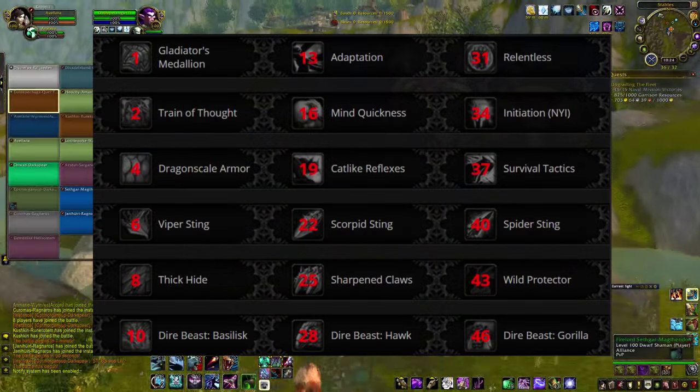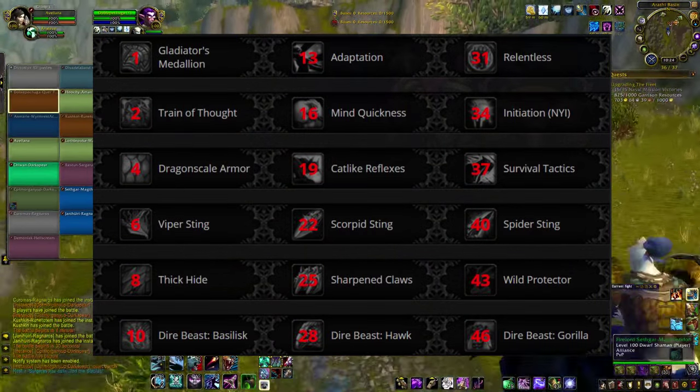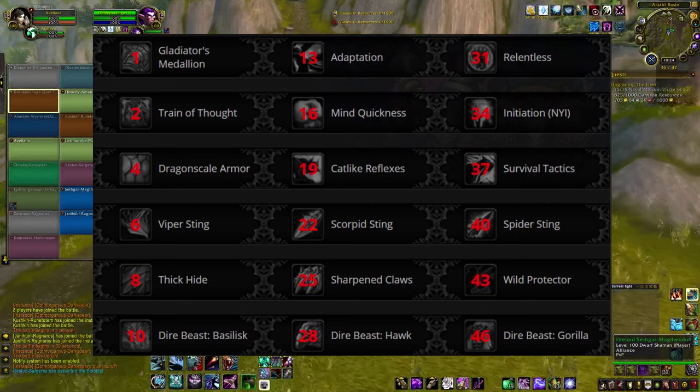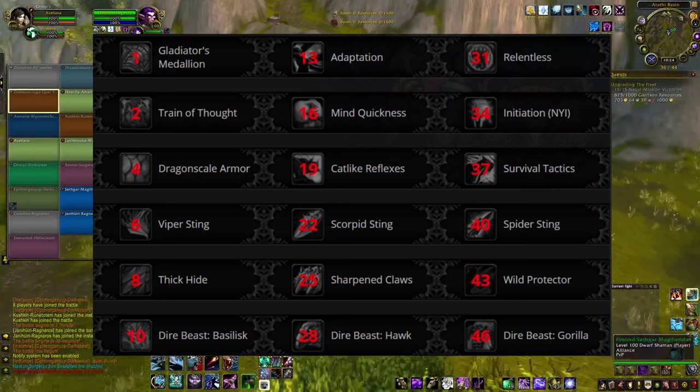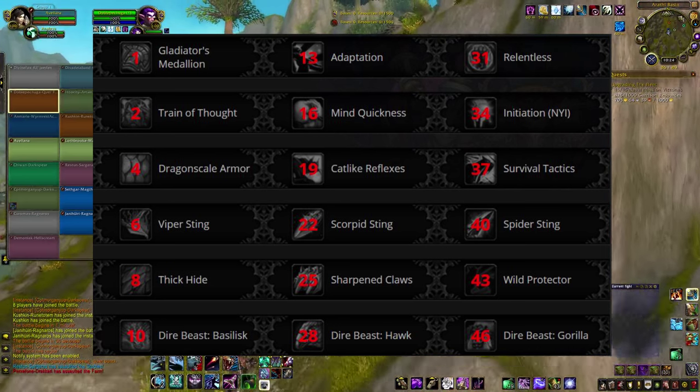You'll unlock the following PvP talents as you level up in the new Honor 2.0 system, and they'll work in PvP combat only. The first 10 levels will get you started with the 6 abilities in the left column, and then leveling further gives you more options. Just like with regular talents, you'll be able to choose one option from each row.